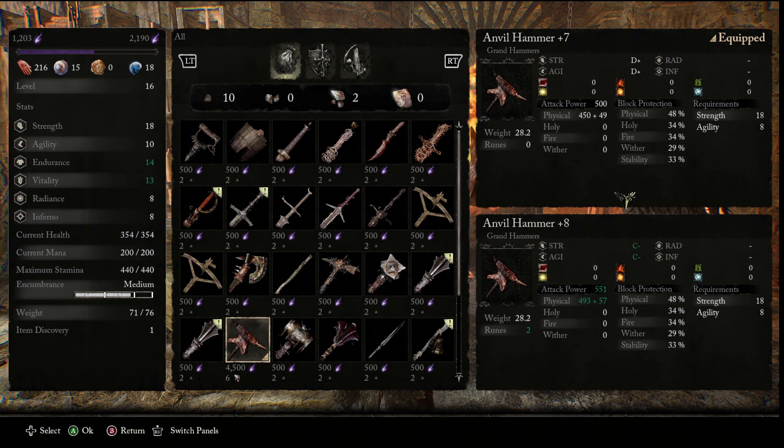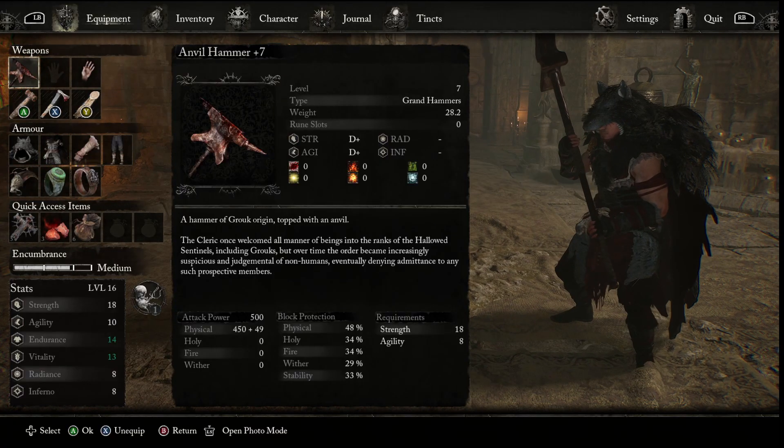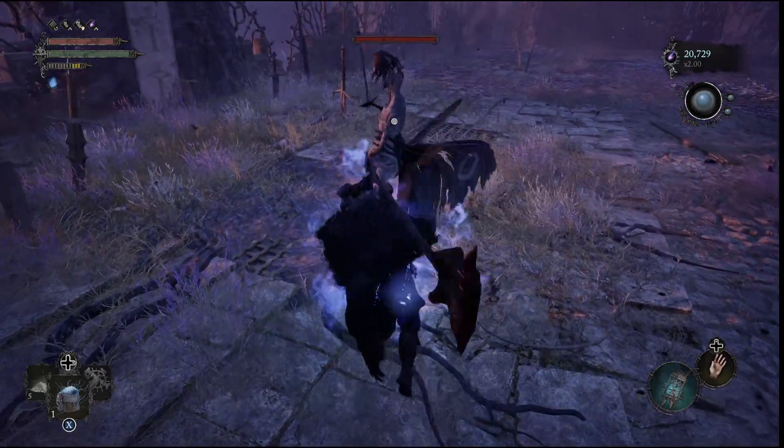Now that the build is 100% complete, the next step is to go around and test it. I'm going to go into the Umbro right here at the Skyrest Bridge and whack some enemies so you guys can see how strong it is. For a fully charged hit, it's going to be doing about 1,077.